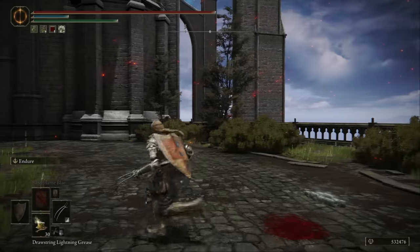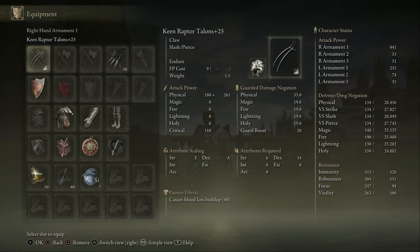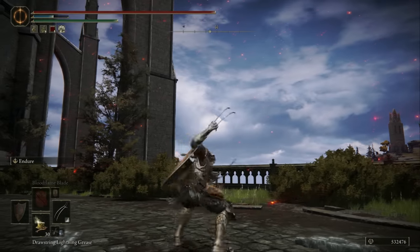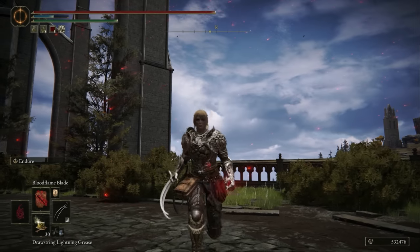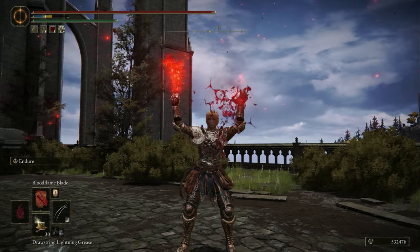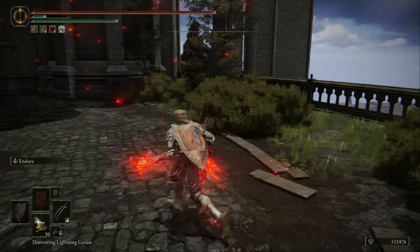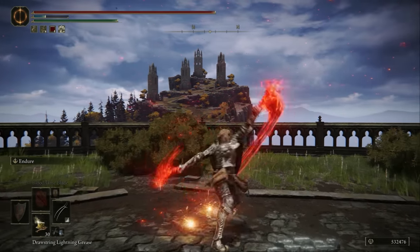So if you do land the first part of the R2, it does combo into the second part of the R2, and that's going to have some really high damage output. They also have innate bloodloss buildup. Even when Keen, they get 60 bloodloss buildup. So taking 4 hits from the true combo is going to get the bloodmeter pretty high. You can pair that with Bloodflame Blade, and you're almost guaranteed to get a bleed proc after landing the true combo. Even if they do run away for a little bit, the bloodmeter still increases from the Bloodflame Blade. So the damage output on this is just going to be ridiculous.